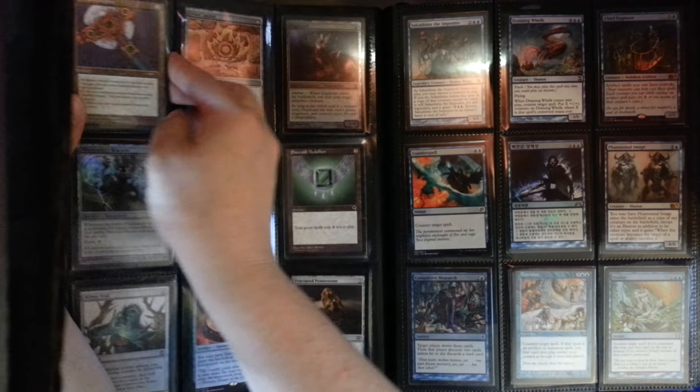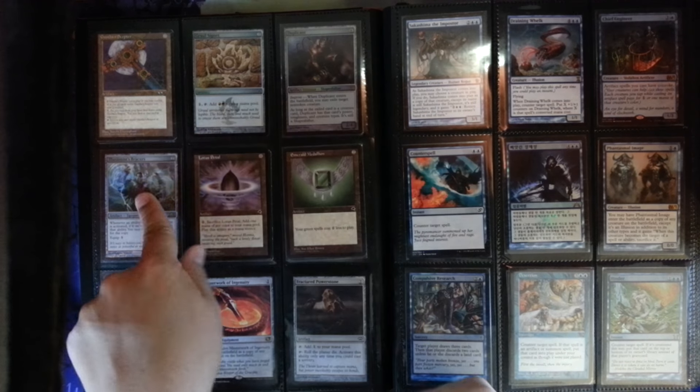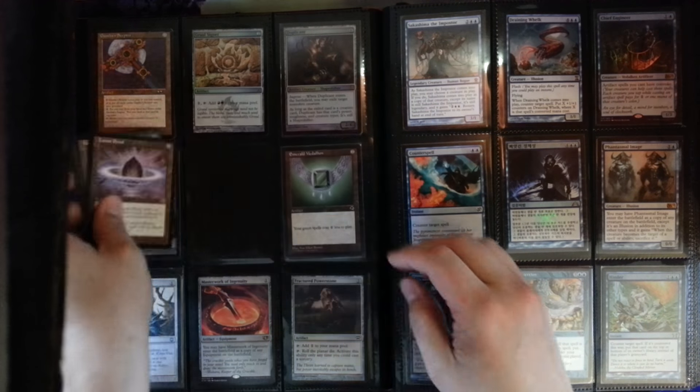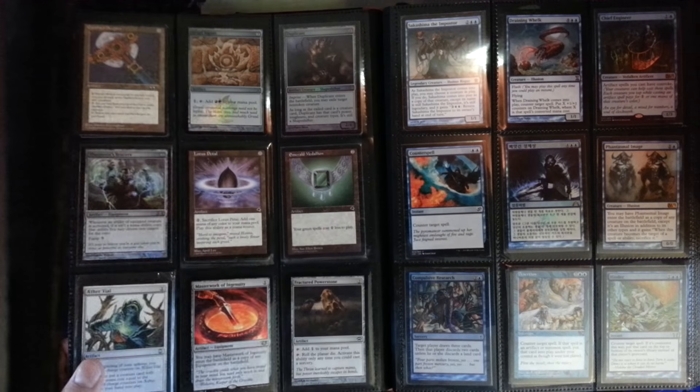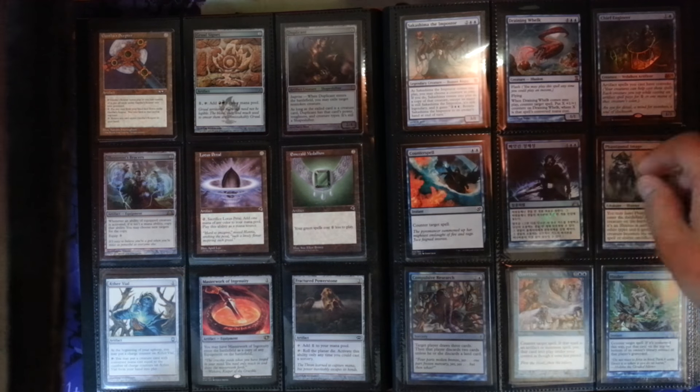Isochron Scepter — one of my favorite cards, there's a couple of those. Foil Gruul Signet, Foil Duplicant, Foil Illusionist's Bracers. A playset of Lotus Petals, a playset of Aether Vials, Worn Powerstones, a Sakashima.